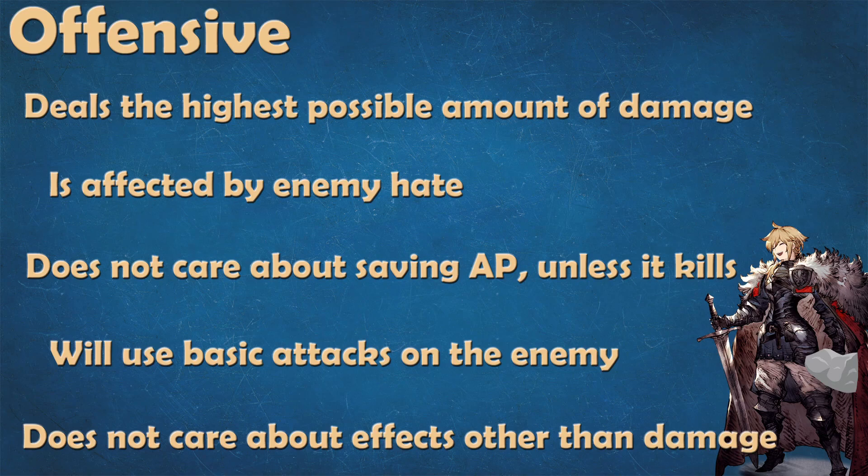That is affected by hate. So if an enemy has used a hate-generating ability and is within range of your attacker, your unit will target them in priority, then hit other guys in an AOE if possible. When units attack, they don't care about saving AP. They will use their attack with the highest damage potential no matter the cost. They will use the cheapest AP cost skill in case of a tie, or if their attack kills the enemy. When their attack has the potential to kill, units will use their cheapest ability that will still get the kill. They won't use a basic attack if a cheap skill can kill, and they won't use an ability at all if a basic attack gets the kill, since that has no AP cost.